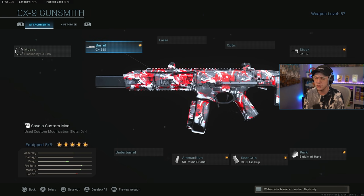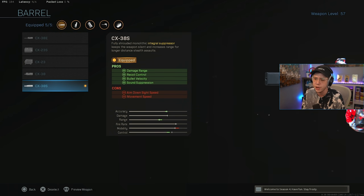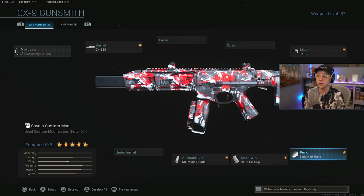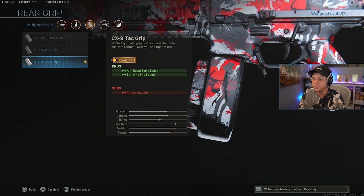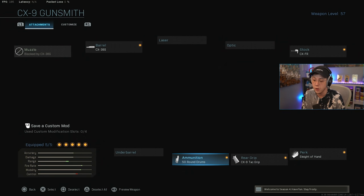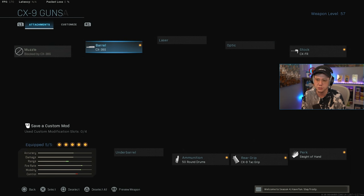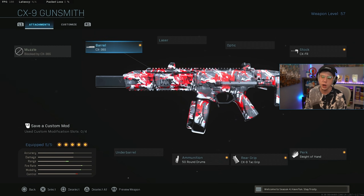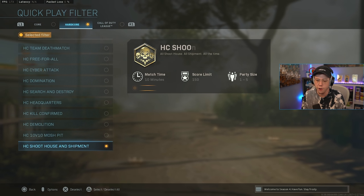This is the setup I'm using currently. I've got the CX 38S barrel for better range — keeps me off the minimap, although that doesn't really matter too much in MWMP. I've got the CX FR stock for better mobility, Sleight of Hand because the reload on this thing is actually pretty insane, the Tac Grip for better ADS time and better sprint-to-fire, and the 50-round drums. I'm contemplating swapping out this barrel for maybe the first barrel with a Tac Laser or even a five milliwatt laser, but we'll jump into some games and see. I think this setup will actually work pretty well for the long shots though.